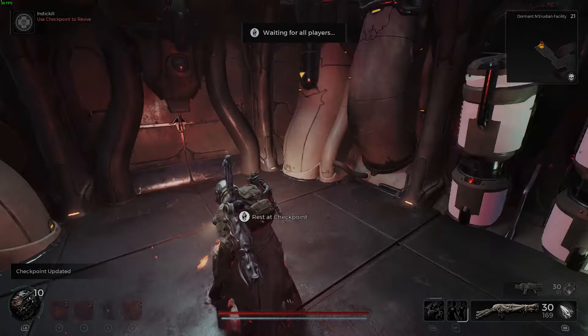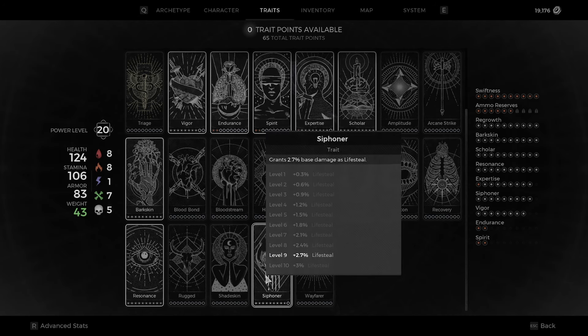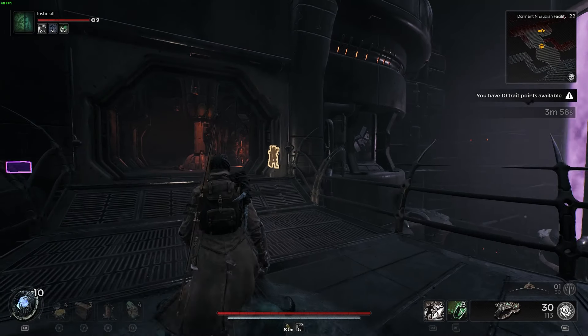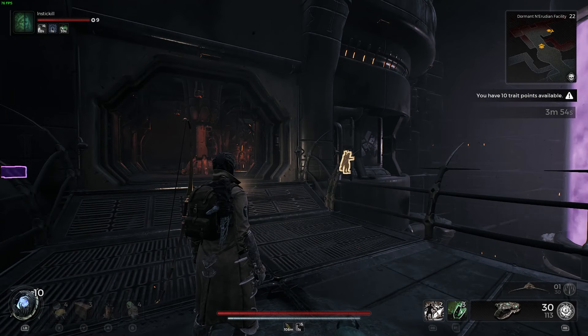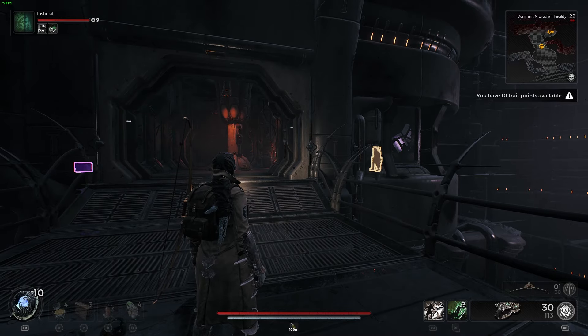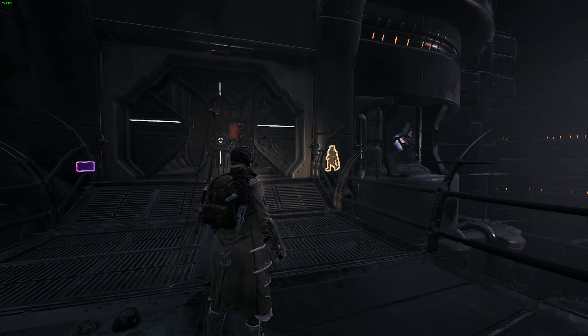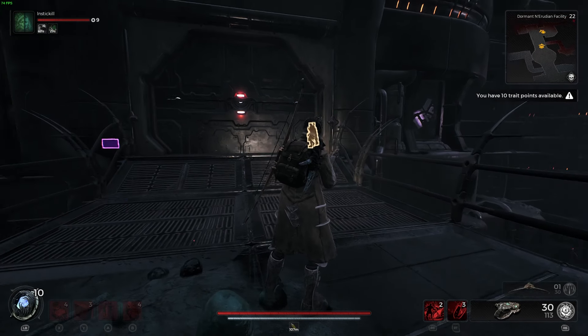Make your way across this top bridge here. One person, or two people, are going to stay outside the room — whoever needs the trait needs to stay outside. The other person or people are going to go inside the control room and activate this console right here. Activating the console is going to close the door and gas out the entire dungeon, including your teammate or teammates who are outside.